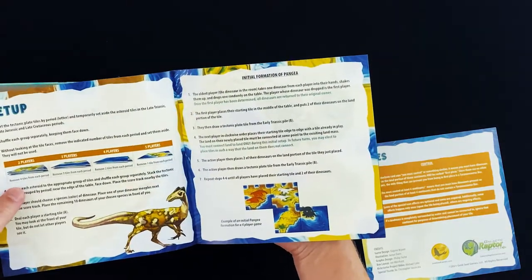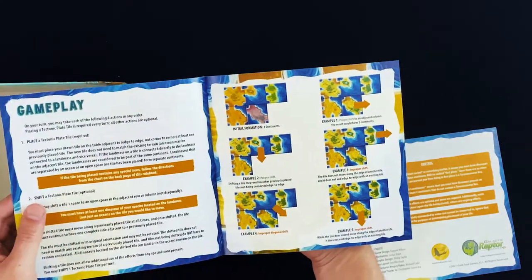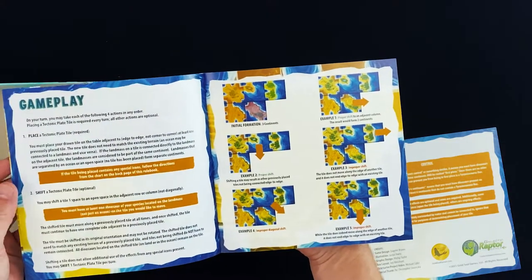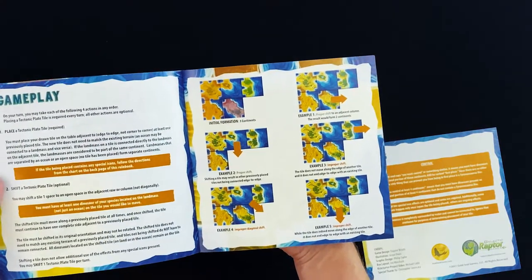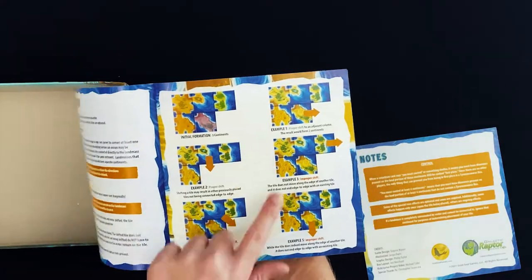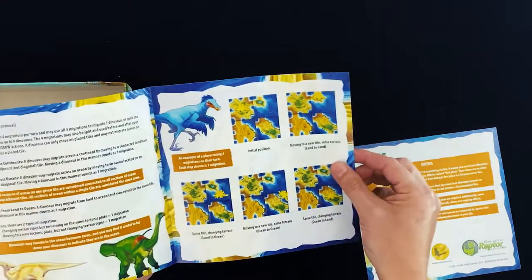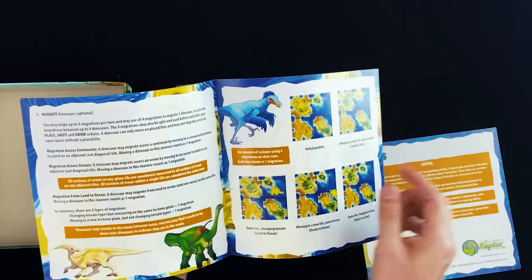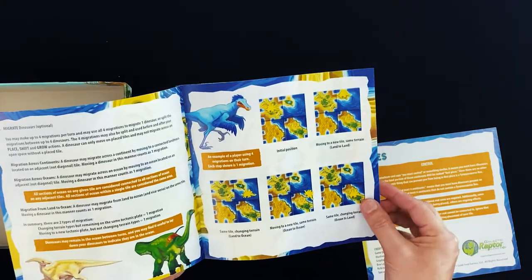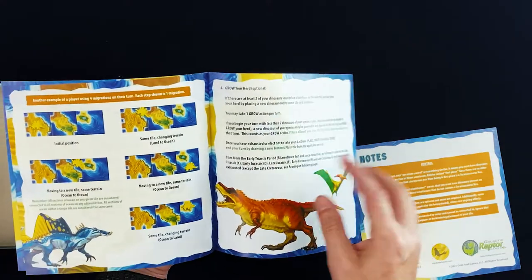It goes over setup for different player counts and we have the initial formation of Pangea. This is a game of tile placing and tile laying and tile shifting — you're gonna move tiles around to make new continents, kind of like Pangea breaking up. It goes over the different stages of the turn: place a tectonic plate tile, then shift, then migrate dinosaurs which is optional.